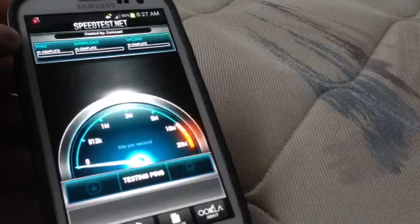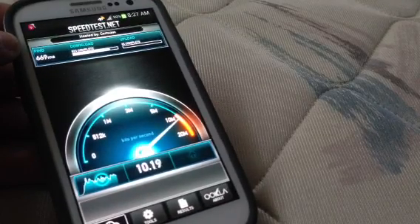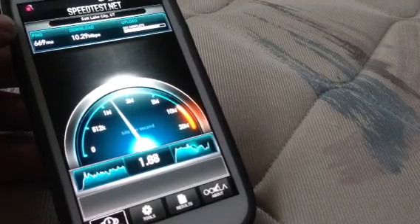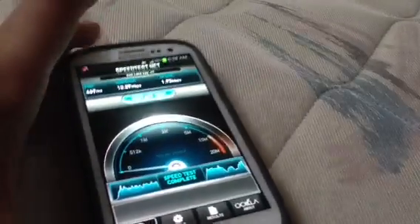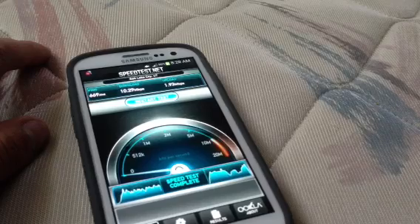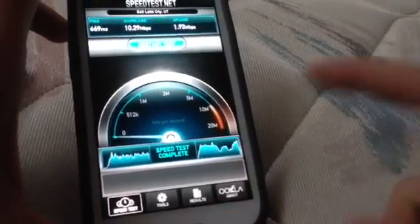Let's go ahead and test the data real quick. As you can see, I'm at 10.29 Mbps, which is pretty much higher than 3G, which I think stops at 7 Mbps. The area I'm in for 1900 MHz only supports 3G, and it's actually around 3 to 5 Mbps for 3G in my area. So this is actually 4G on T-Mobile without rooting or anything like that.